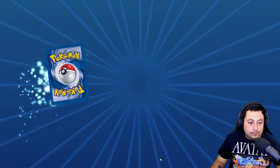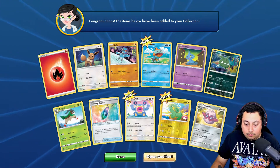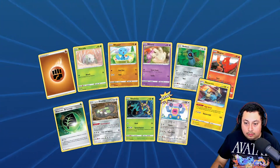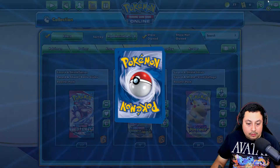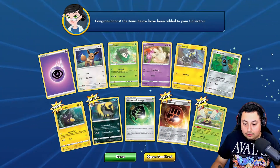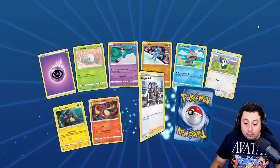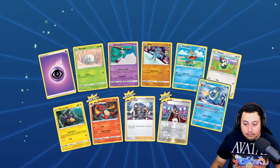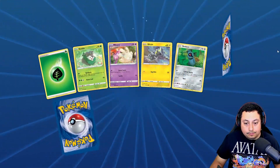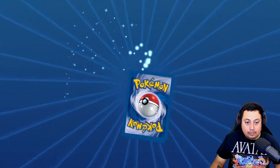Alright, let's keep it rolling. Got a lot of packs to open. Let's keep it rolling — come on, let's go with the full arts, that's what I want. Dang. Let's see about those full art trainers. Come on, let's keep it rolling. So far it's been pretty good. Got the Charmeleon. Tornadoes, get out of here. Need the full arts.